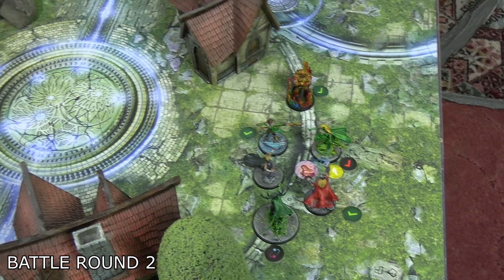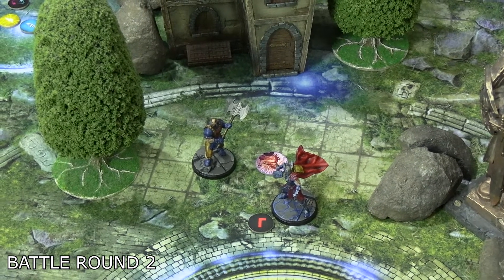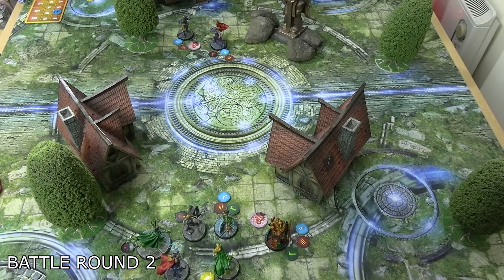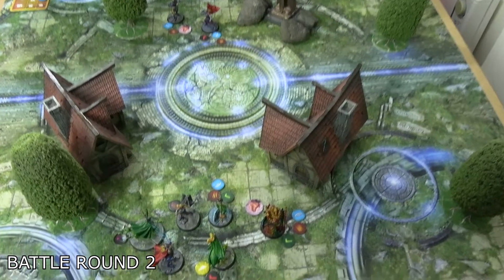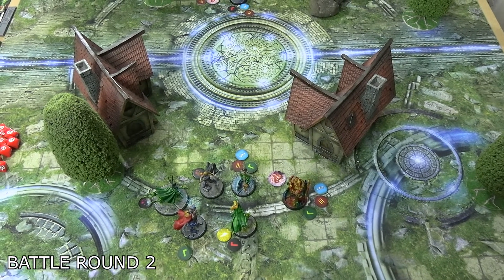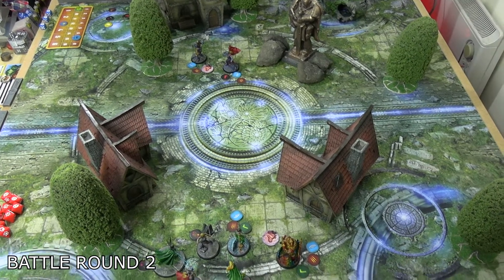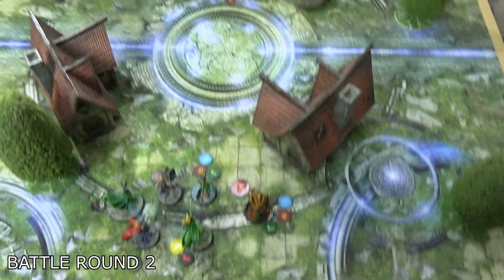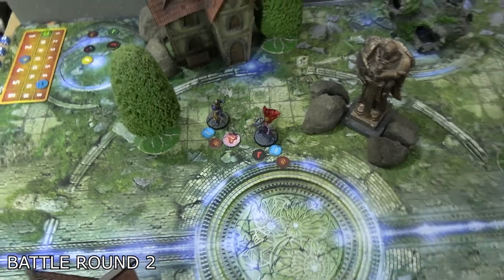Scourge ended the second battle round by repositioning slightly and shaking his stun with his other action, otherwise just staying put. End of round two scoring: good Asgardians hold one hammer for one victory point, and have witness majority for two — gaining three to reach seven. The villainous Asgardians hold three hammers for three points and the witness for two more — gaining five to reach nine. The witnesses move during cleanup: Heimdall and Loki each take one damage and are stunned; Scourge and Mighty Thor also take one damage and are stunned again.